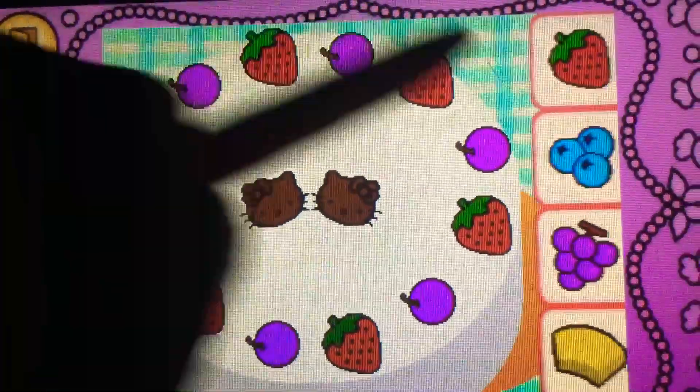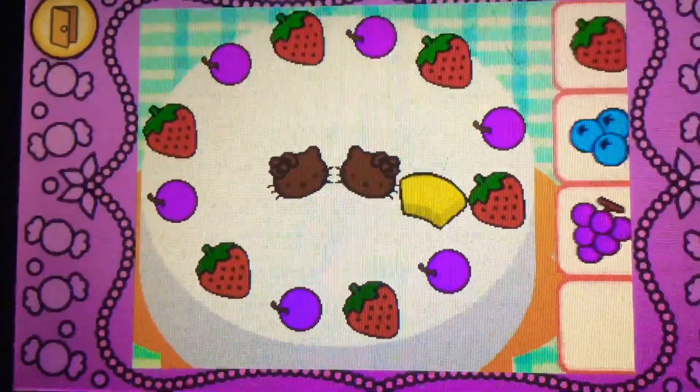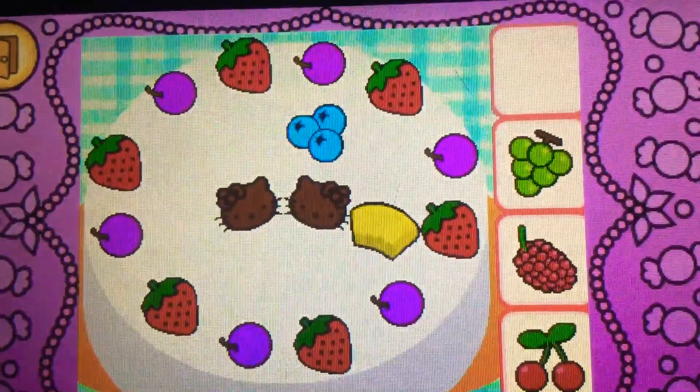Drag the pineapple on top of the cake. Correct. It's pineapple. It's yellow. Drag the blueberries on top. Yes. They're blueberries. They're blue.